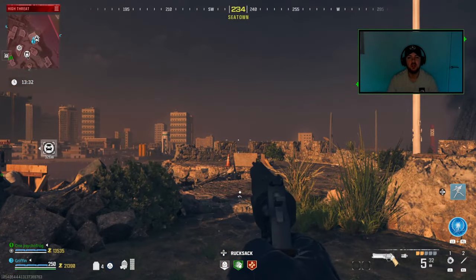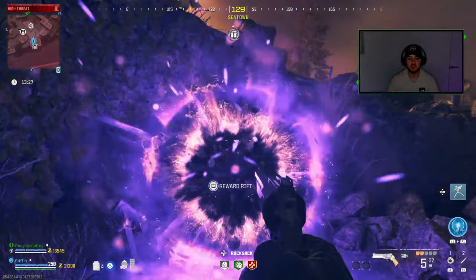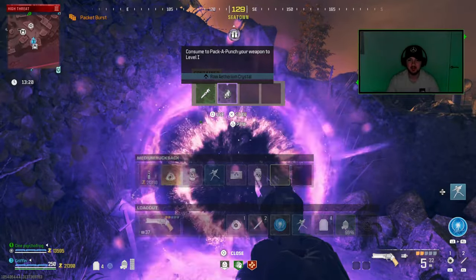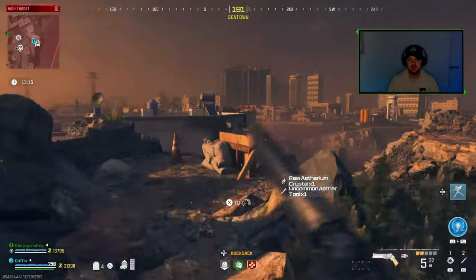All you got to do is hold Square if you're on PlayStation, just to pay your respects. As soon as you do, it's just going to take away your Pack-a-Punch from your gun. Give it 2-3 seconds and here we are — it's going to give us a reward rift, and inside it's going to give you a random, I would say a downscale of what you had.